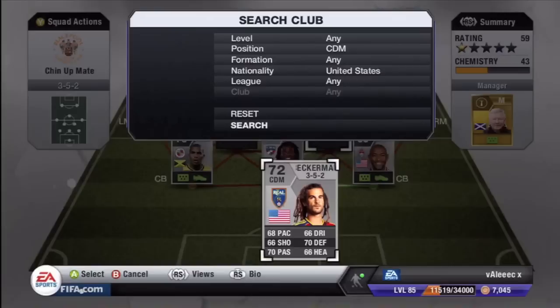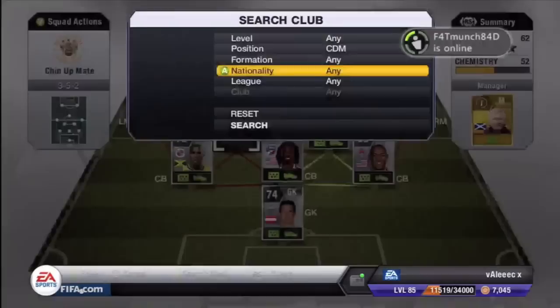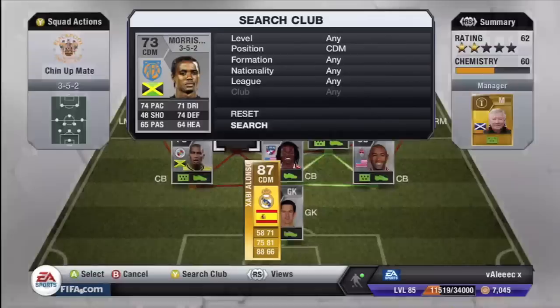Behind them your centre defence option you want to be getting is Beckerman — these cost about 300 coins. Wyn costs about 40k. And Imula, again about 600 coins. Mariapa, the ex-Reading Jamaican player, he costs about 6k last time I checked.